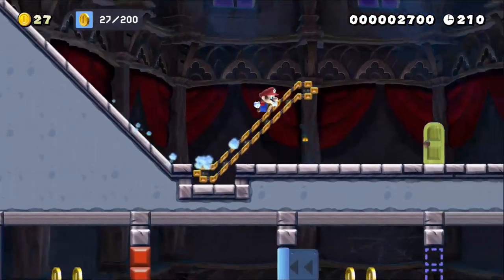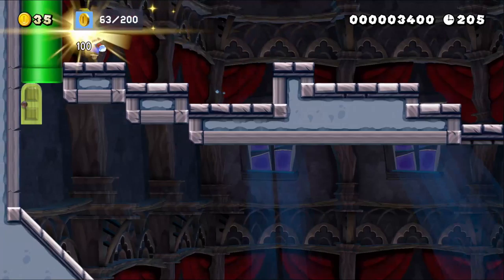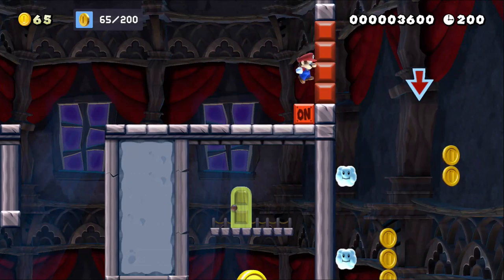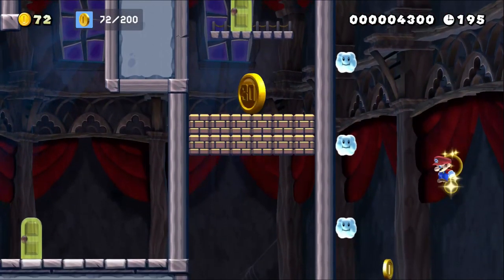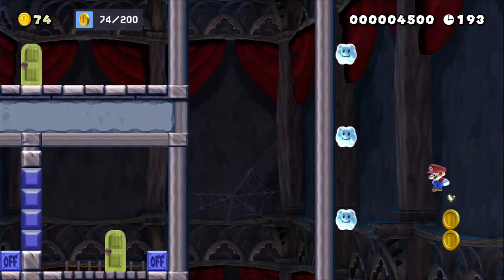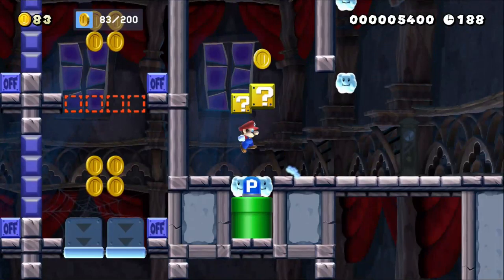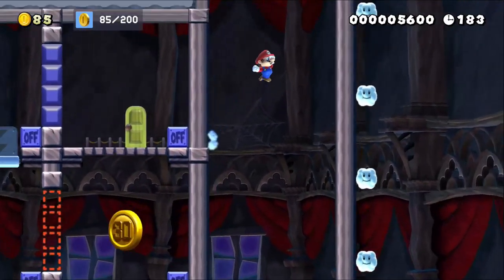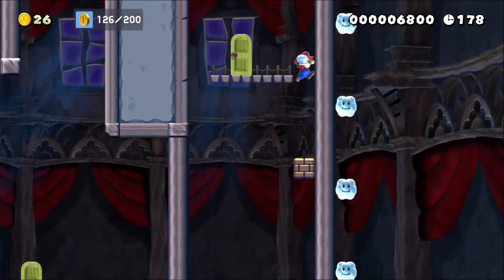That door just goes over there and you can't get the flag because I have not yet collected 200 coins. The incline was a big thing at the time because that had just come out. The big coins were a new thing too. What I wanted to do here was have the on-off switches that you activated by ground pounding instead of by hitting them from below.